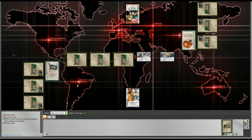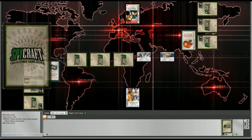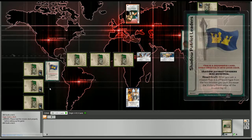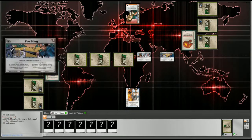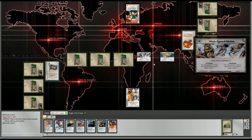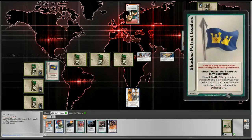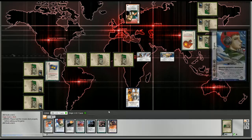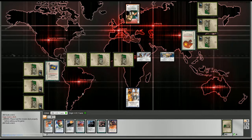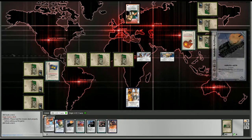The game is set up. You have your three leaders in ascending order of cost on your left, you have the five missions, you can see two of them, and you see your faction ability on the side. Should I start explaining the types of cards that are in the game?